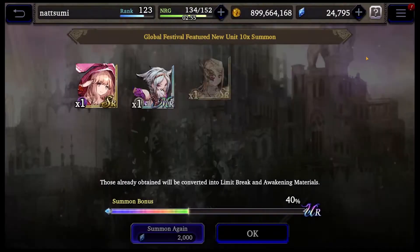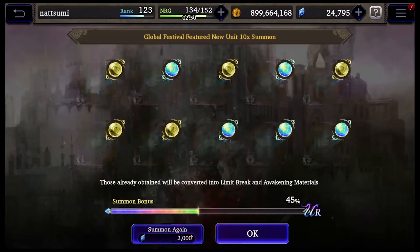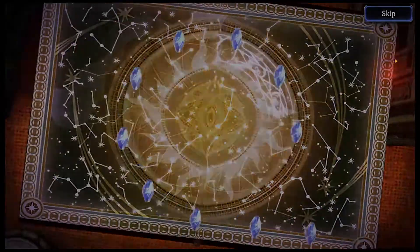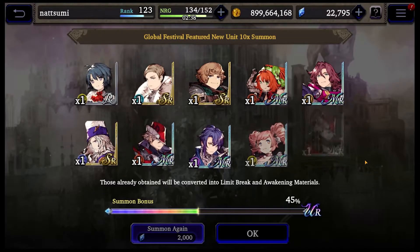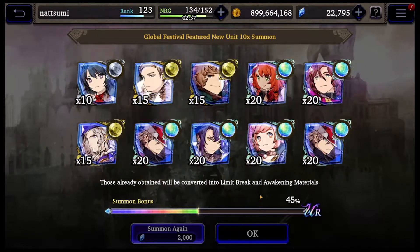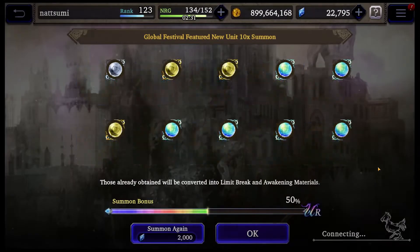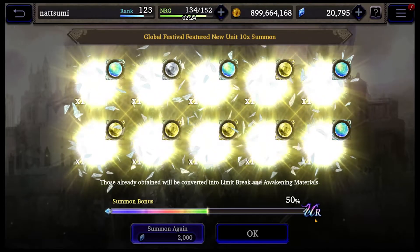Brown book. Well, hopefully I'll be able to use these stars for something. Seems like all units though, so that's kind of good. There's 10 pulls already — I think one UR. Wow, kind of impressive really.